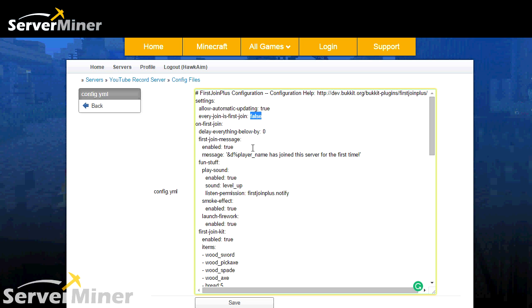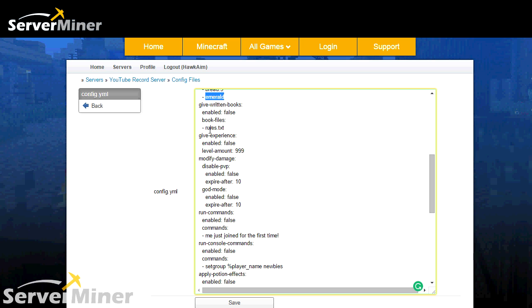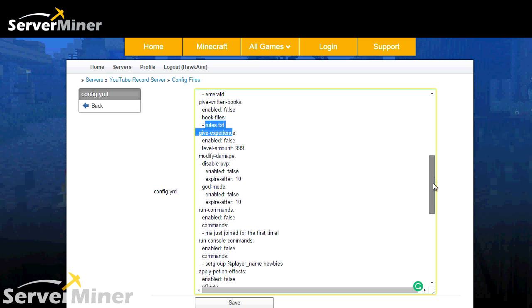This is a message that pops up when a player joins — you can change it to whatever. This is the color code you can add. Play sounds is set to true; the sound is level up, and you can change it to whatever you want. This has to do with permissions, whether or not they can listen to that sound — this plugin does work with permissions. Smoke effect is set to true. You can have fireworks go off when the person starts. These are all the default items. I added an emerald so that whenever a player joins they get an emerald. And you can add a book if you want to add a little text file for the book.